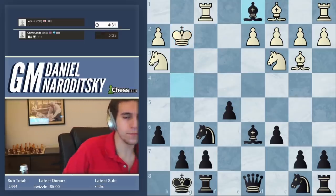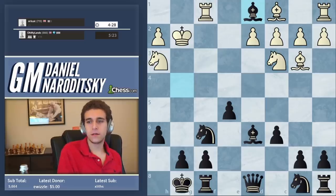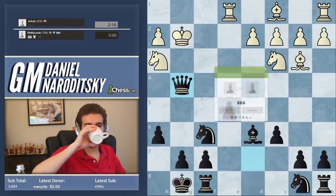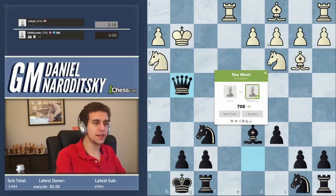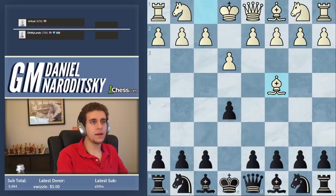So now we take the queen and the game is over - we're up the queen. He resigns. We're over 700. And again, an unlogged thing over the prime.